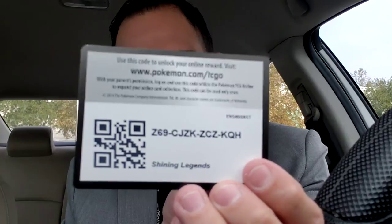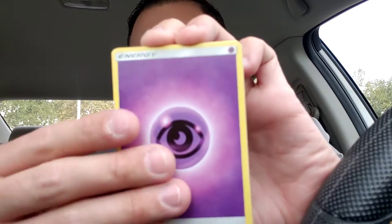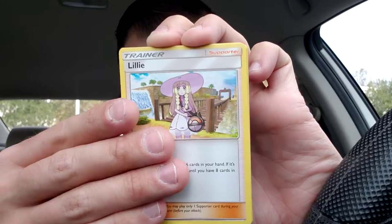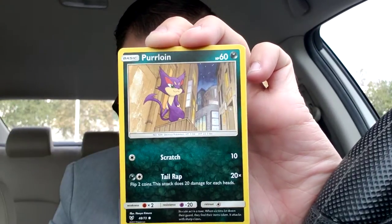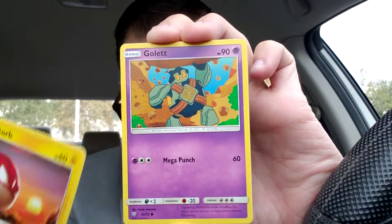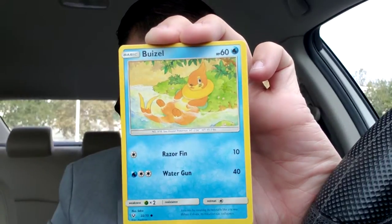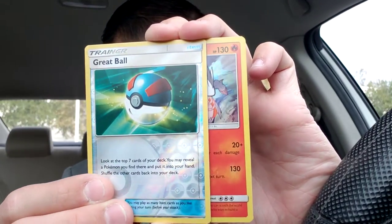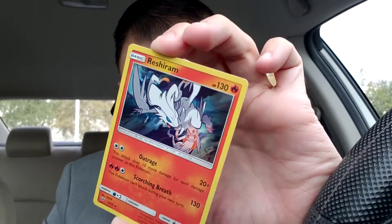Here's another code card in Shining Legends. Four to the front. Guess the energy — I'm gonna say lightning this time. It's psychic. Ultra Ball, Damage Mover, Lillie, Litten, Purrloin, Voltorb, Golette, Bewear, reverse holo Great Ball. And a Reshiram — okay, that's cool, I'll take a Reshiram.